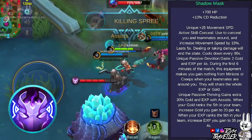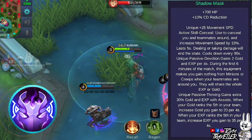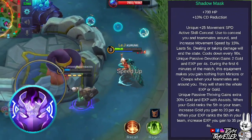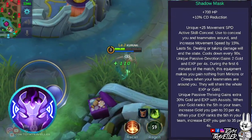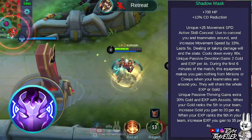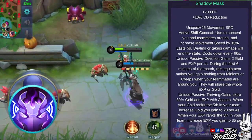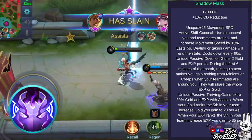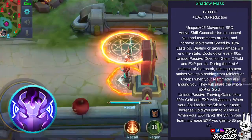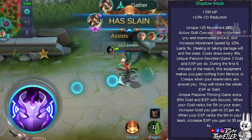Another unique passive of Shadow Mask is Devotion, which grants you additional gold and experience every 4 seconds. But the catch is, you won't gain gold or experience when killing minions or monsters if a teammate is near you. This lets your teammates take all the gold and experience, serving your role as a support roaming hero. Another unique passive is Thriving, which lets you gain extra experience and gold with every assist you make. When ranked 5th in gold, Devotion is modified to grant 20 gold every 4 seconds, and 35 experience per 4 seconds when 5th in experience level.